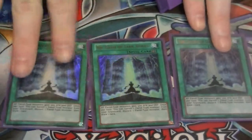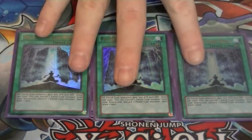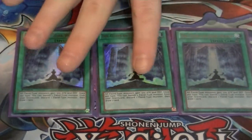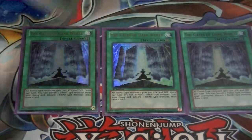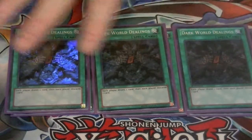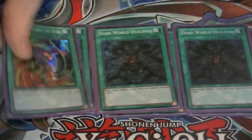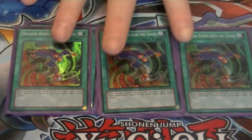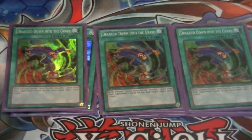For spell cards, we run three copies of Gates of Dark World. With the new effect in play where each player can have their own field spell active at all times, this makes it a lot more viable. Three copies of Dark World Dealings — draw one, discard one, your Dark Worlds will get their effect. And Drag Down to the Grave — this lets you look at your opponent's hand. Not a good card to play against in the mirror match; you definitely don't want them getting their Dark World monsters' effect, so you'd have to hit their spells or traps, maybe Dark Armed or Trance.